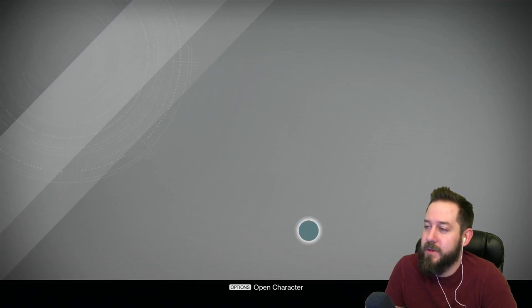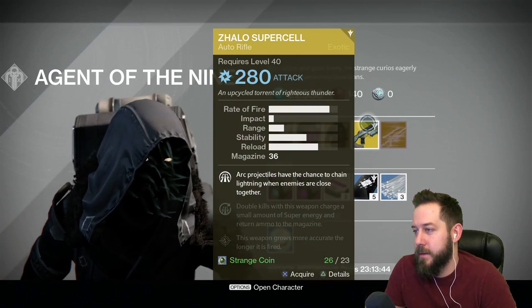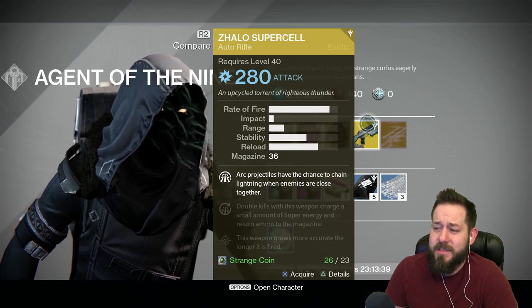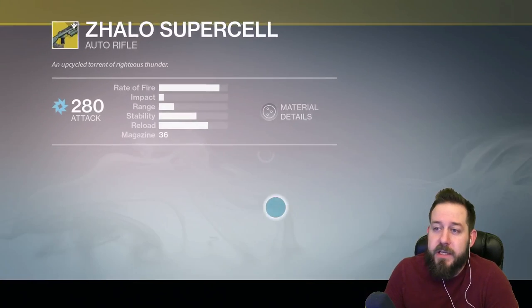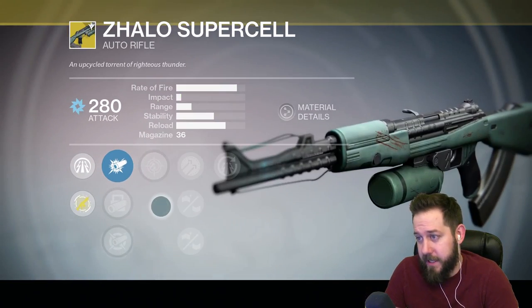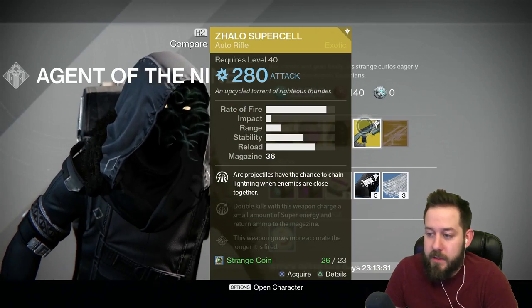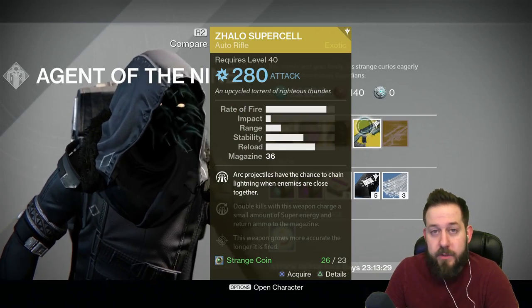People are going to be excited about this one. He is selling the Zalo Supercell, the auto rifle with arc damage. Fantastic — I'm very happy he's selling this. I picked it up myself because I did not have it yet. Definitely grab it if you do not have it. It is the only year two arc primary that we currently have.